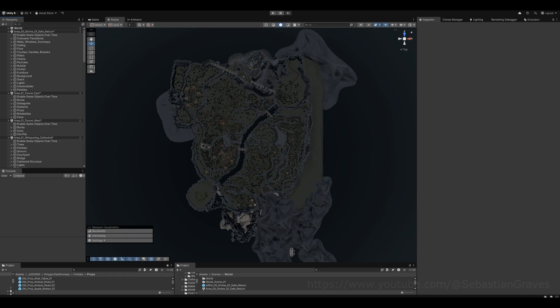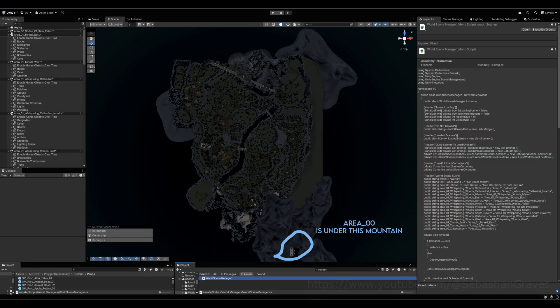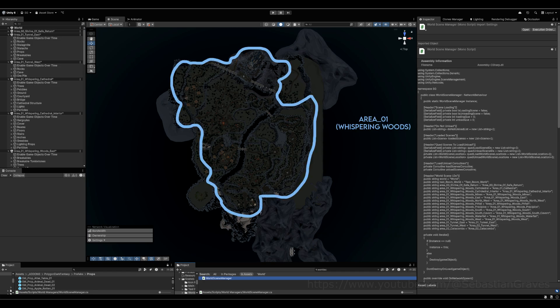In my scene view, I have multiple scenes. I have the world, and along with that, Area Zero and Area One. Area Zero is the main area — there's one shrine to save and spawn in. Area One is Whispering Woods, and it has multiple sub-areas: Tunnel East, Tunnel West, Cathedral, and Interior Area. I've done this because with world streaming you want to only load what you need.